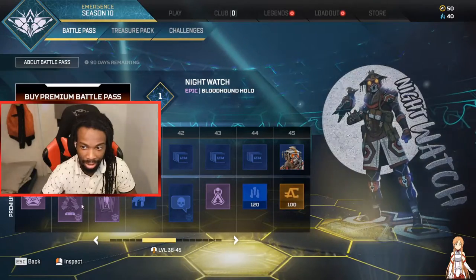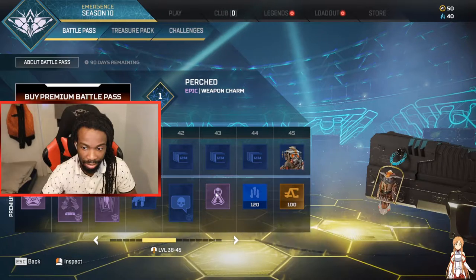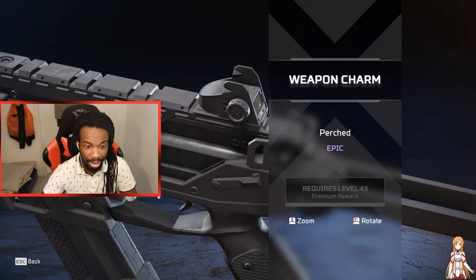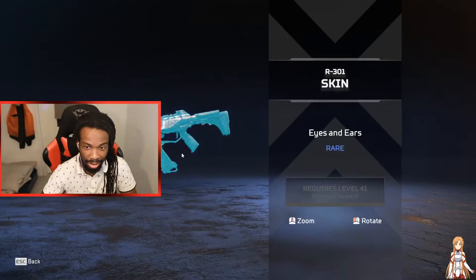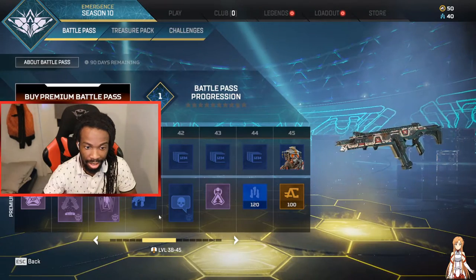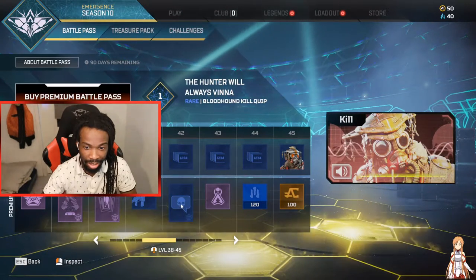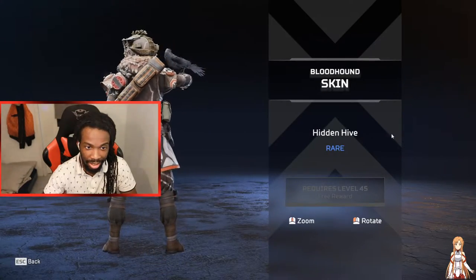Bloodhound also gets some love. Oh, that's what's nice — look at that. That's actually nice, the Bloodhound at level 43. We got a 3-1 skin. 'The hunter will always win if the prey cannot adapt.' Alright, got a Bloodhound skin.